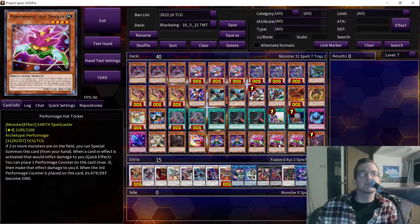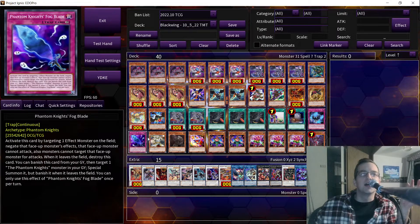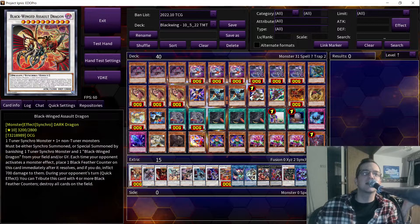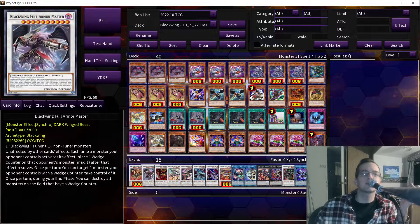Hat Tracker can be some much-needed extension for the deck — I would probably play this no matter what. I'm actually trying to do a spicy play with Dark Rage Dragon. There's actually a lot of potential there in my personal opinion, because it's a dragon, just like we have Blackwing Assault Dragon.